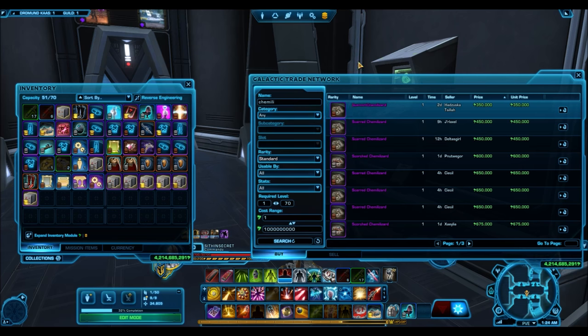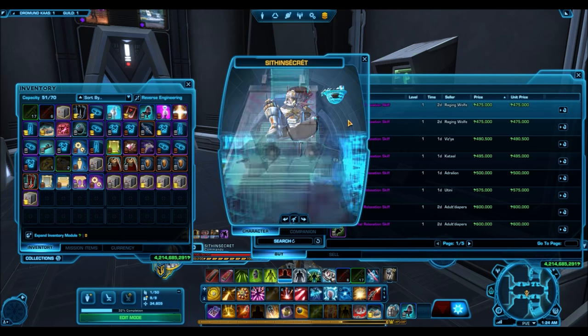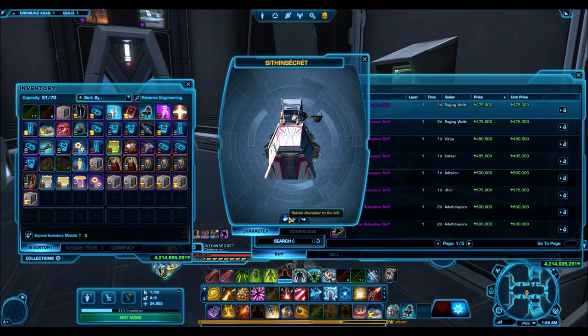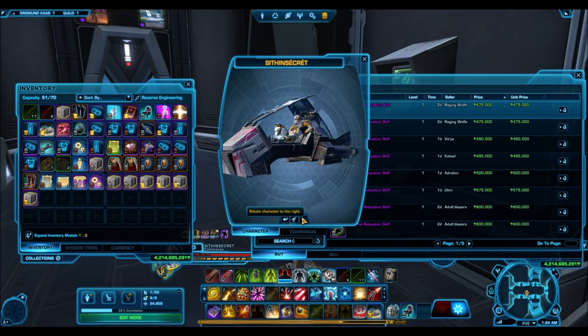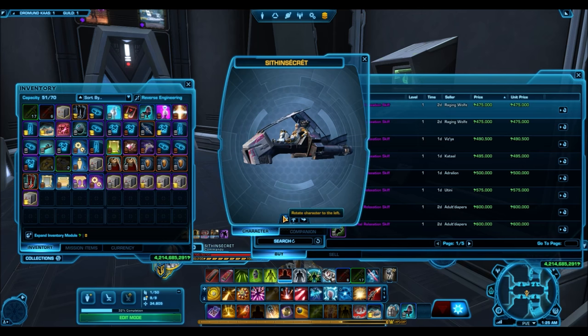The Cartel Relaxation Skiff, released in the newest cartel pack, has already dropped to a relatively low price. This is a very, very nice mount — I absolutely love how this looks. The other cartel relaxation skiffs that came all the way back in Shipment One, like the Cartel Decadence Skiff, sell for millions upon millions of credits. So this is kind of a knockoff version of those, but very nice. I definitely would suggest picking this one up — this one is by far my favorite mount out of all the ones I list in this video.